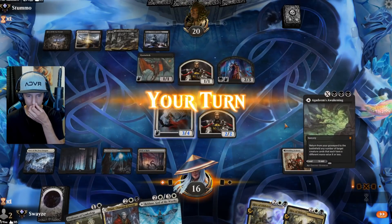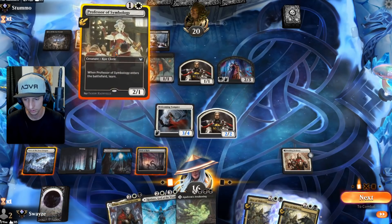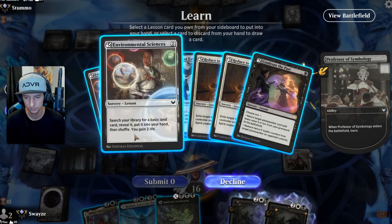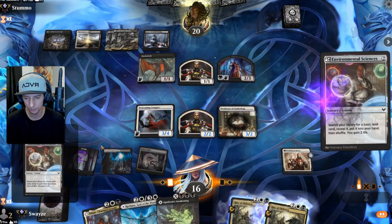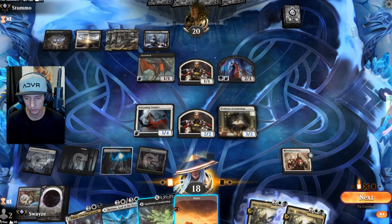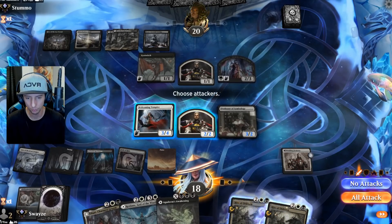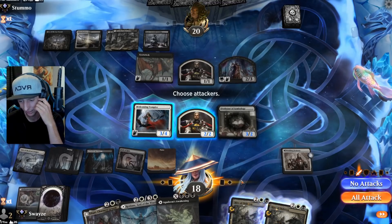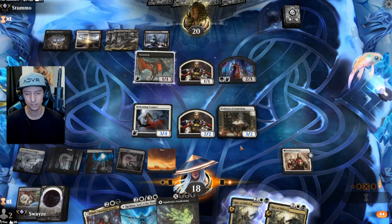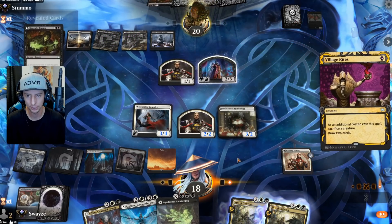Someone in the comments let me know where they got that card skin — that's pretty sweet. We're going to keep the mana pumping and grab an Environmental Science. I have a feeling Awakening is going to be pretty important here — just a hunch. I can attack with both to draw a card, which sounds cool but I think there are better things I can be doing. There's the Village Rites — I thought it'd be Deadly Dispute but Village Rites makes sense.